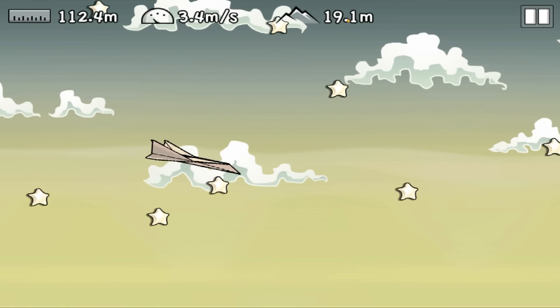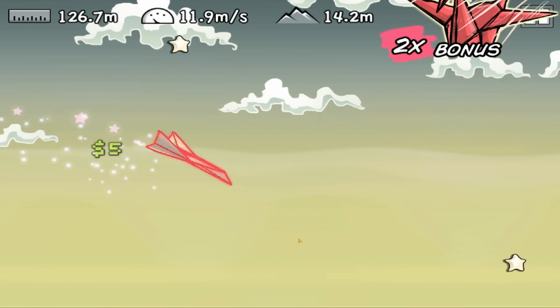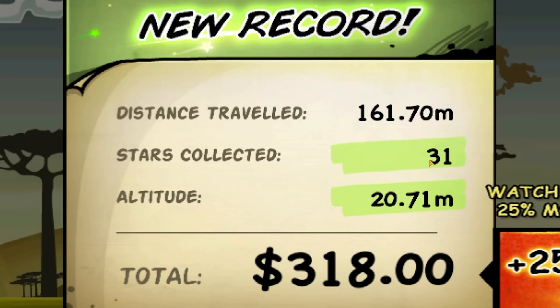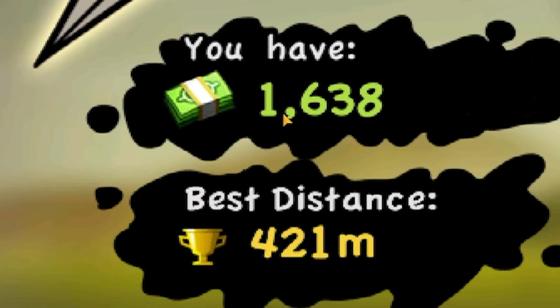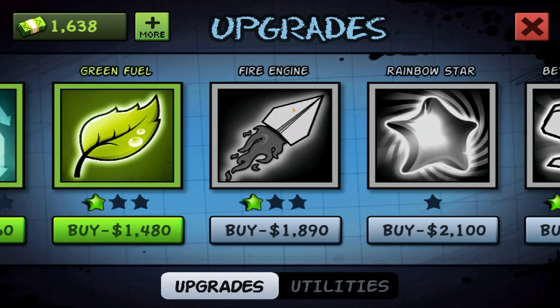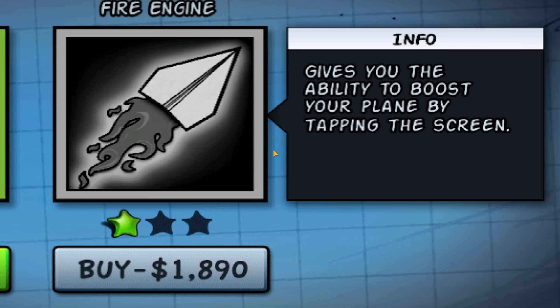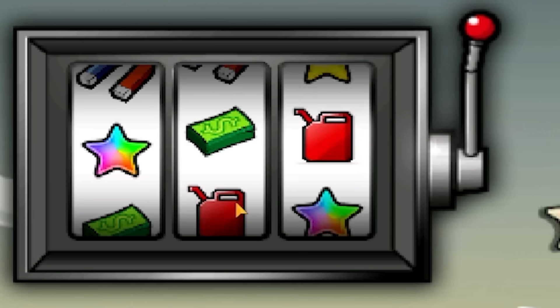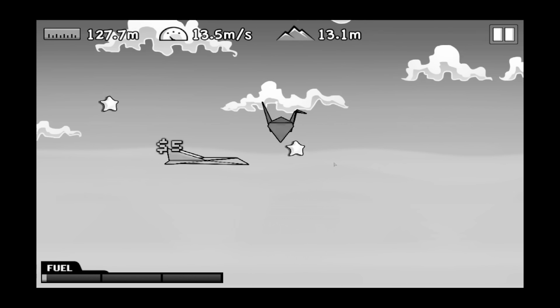We just got an achievement — we went 20 meters into the air. Now I have no control... we're falling, nosedive. Look how high we went, look how many stars we got, look how much money we have! Let's get back in the shop. I'm tempted to get the green fuel but I might actually save up for the fire engine — it will give us more boost. We need another two or three hundred quid. We just got a lucky star, we've got to do a bit of gambling. Isn't that fun kids.